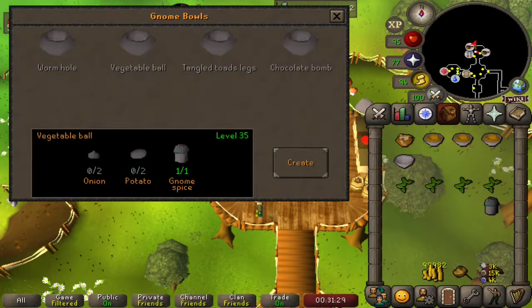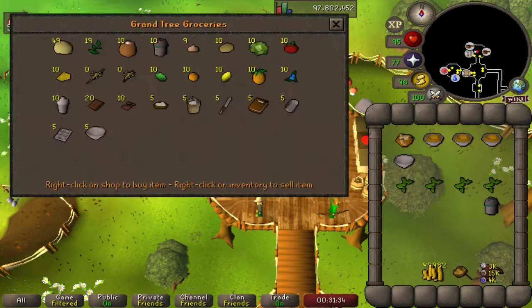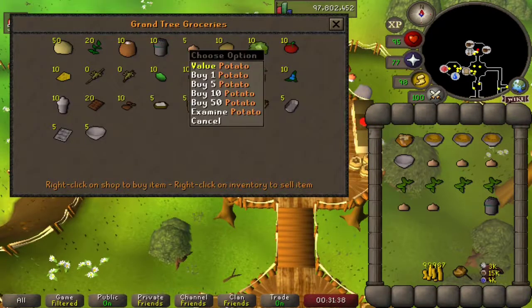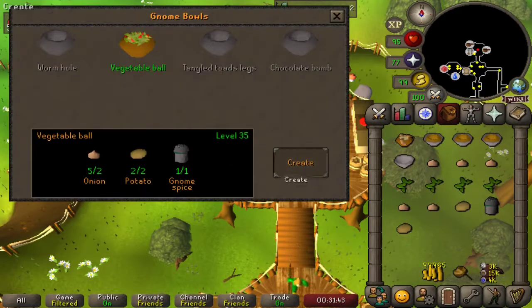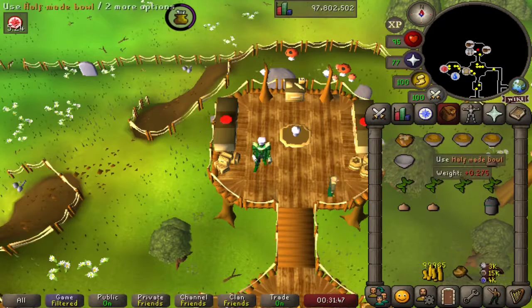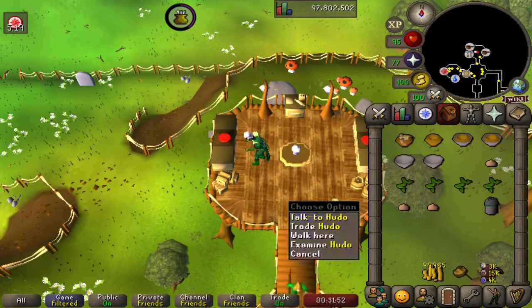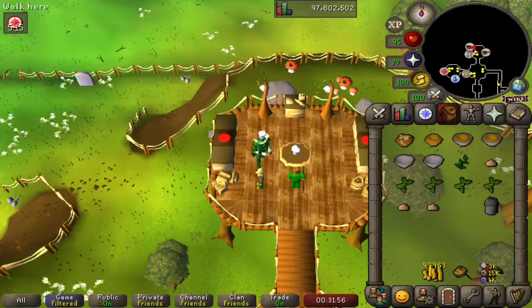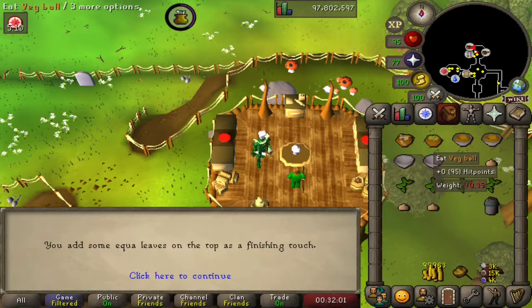Next we have the vegetable ball — this one looks more simple: two onions and two potatoes. I just bought five onions, whoops, but that's all right, we'll make good use of those. Vegetable ball is ready — now we need to bake and garnish with equi leaves again. We use the half-made bowl with the gnome cooker, get some more equi leaves, garnish, and there's a veg ball. That one looks delicious!